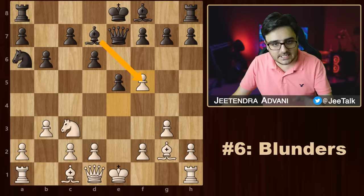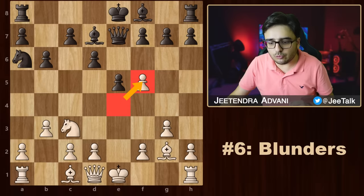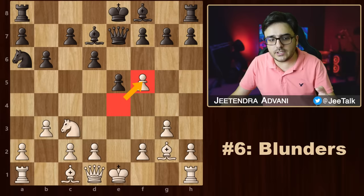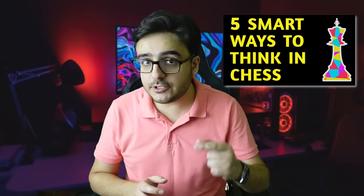Number 1: Is your king getting into any kind of attack? Here black's king was safe — check. Number 2: What happens to the piece you planned to move? Is it safe on this square? Was it defending anything earlier? Maybe the king, but the king is not in danger — check. Number 3: What was your opponent's last move? Does it create any threats? Your opponent captured the knight with the pawn — the pawn isn't attacking anything, but this capture opened up the diagonal for the bishop. So black should have been careful. Basically, you need to think about the strengths and weaknesses of each move before making it on the board.